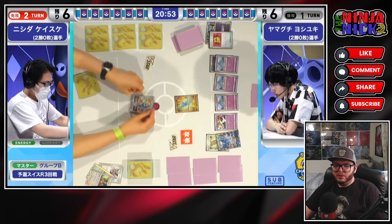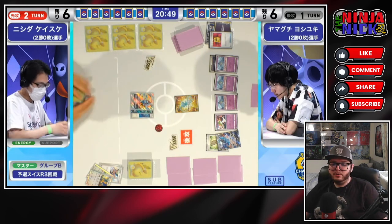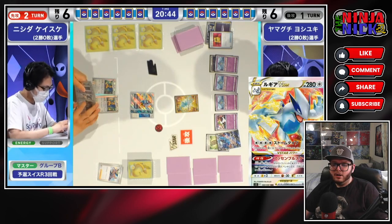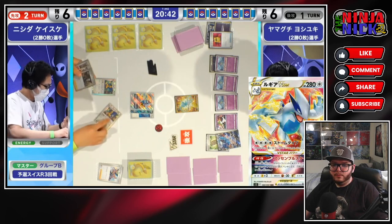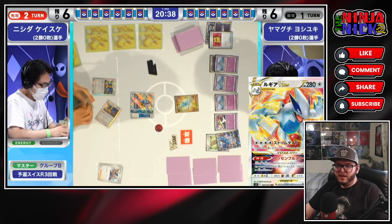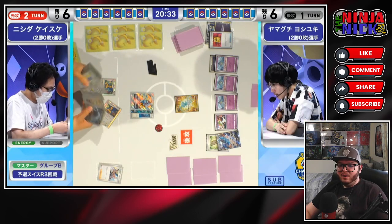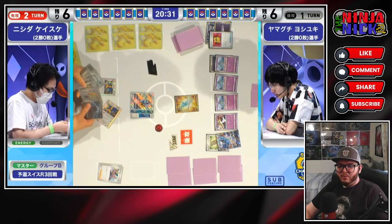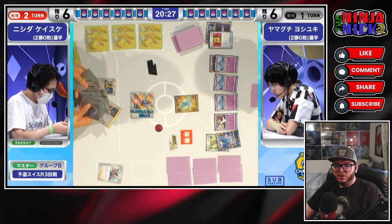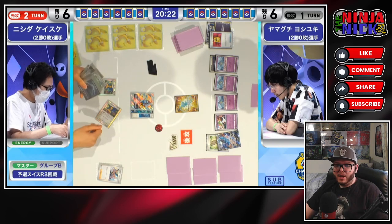So we are going to use Burnett here - that's going to put two Archeops into the discard pile, two cards from your deck to the discard pile with Burnett. And then immediately evolve into the Lugia V-Star to grab the two Archeops out of the discard pile. And now we can use both of their Primal Turbo abilities to search the deck for two special energy cards and attach them to one of the Pokemon that you have in play.